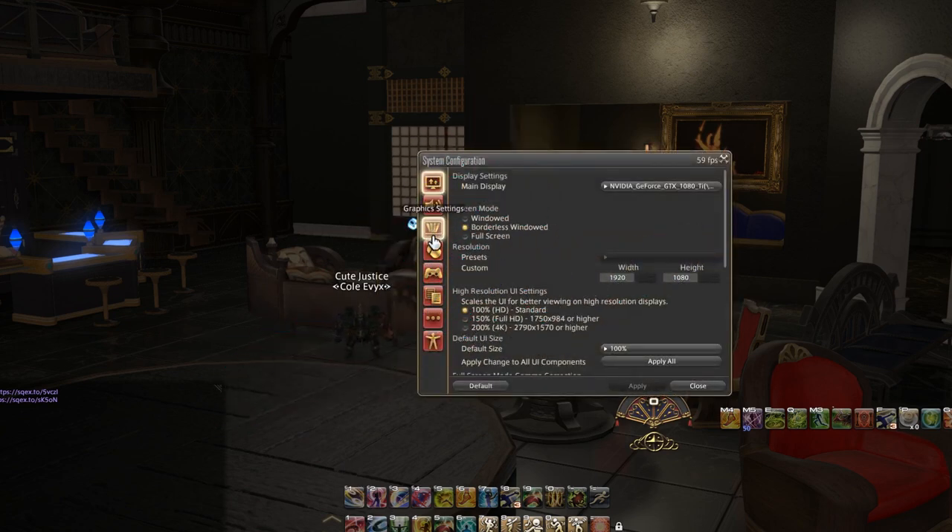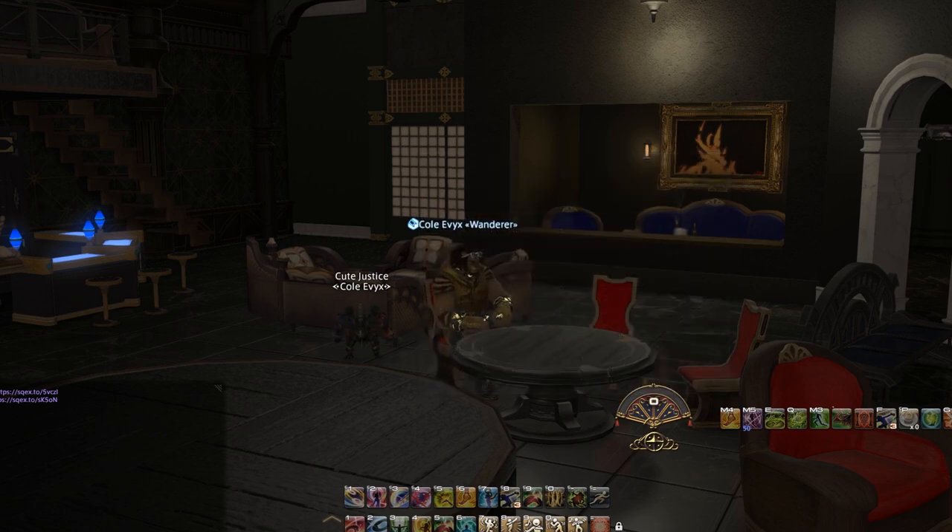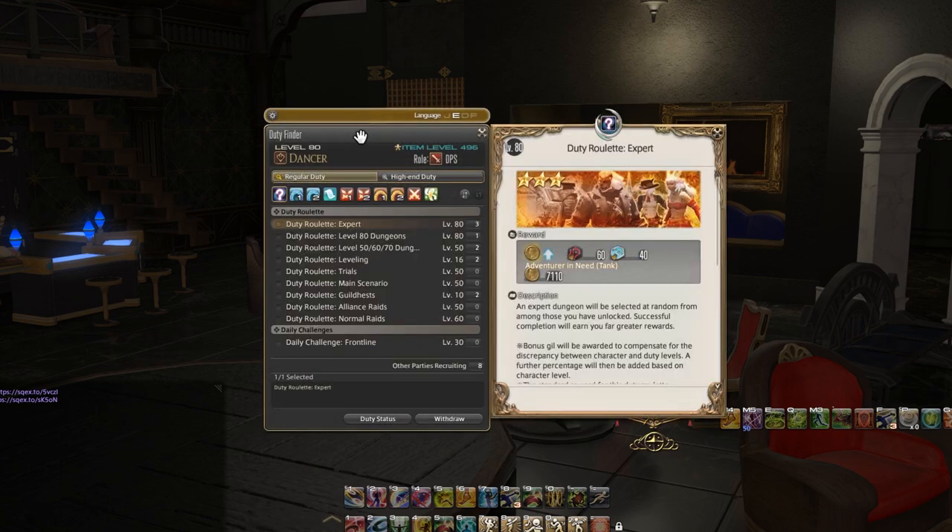So normally if you go to your menu options and then click the duty panel, you have an option to bring up the duty finder. Normally if you're on PC you just hit the U key and it gets brought up. In this screen that just got brought up is a whole lot of information and I'm going to try and break it down piece by piece.